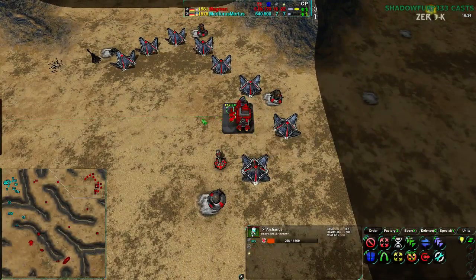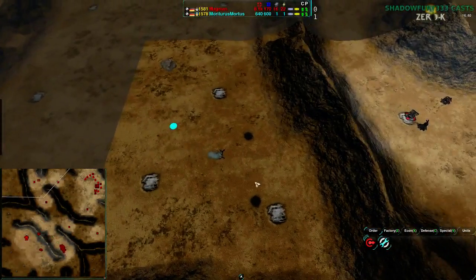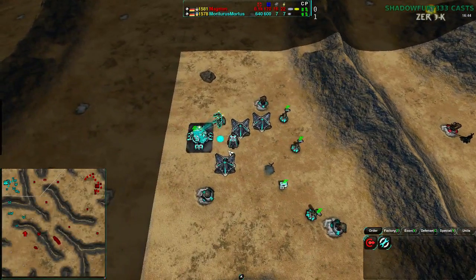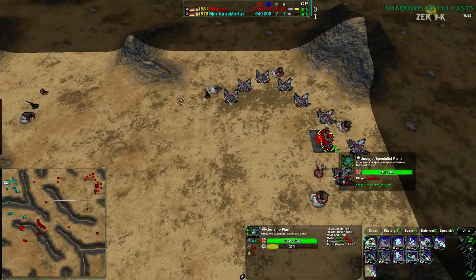Magman is going for Archangels as well, assuming Mortarus has gunships. Magman hasn't even seen the northwest base — other than a couple of Lotuses, there's no knowledge of what's going on there. The gunship plant is completely unknown, and yet Magman is going to build Archangels — because that's game sense, because that's what you'd switch to.